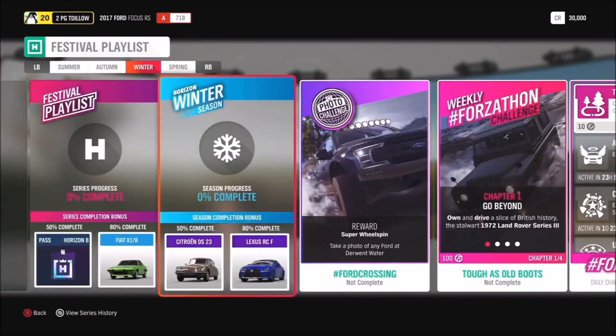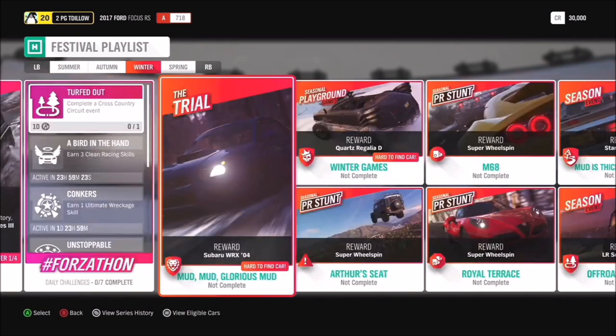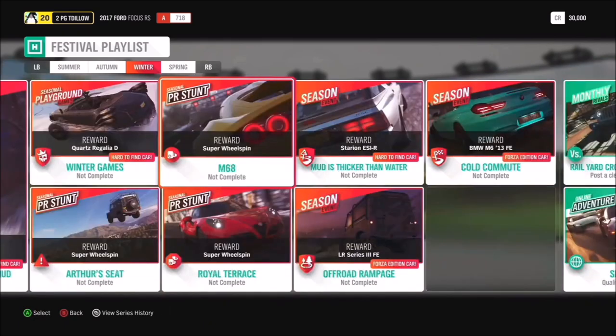Moving into Winter - 50 gets you the brand new Citroën DS23, which I am super excited about. We'll take a look at that in just a moment. 80 gets you the Lexus RC-F. The photo challenge is hashtag Ford Crossing - take a photo of any Ford at Derwent Water. Seasonal Playground Games has got the Quartz Regalia D, the great big one.